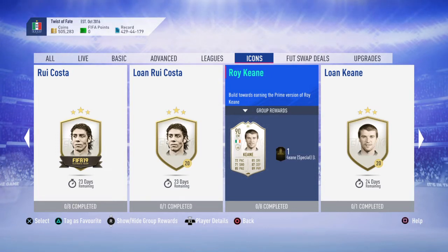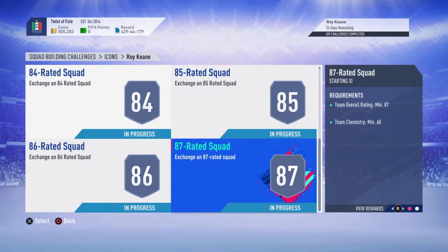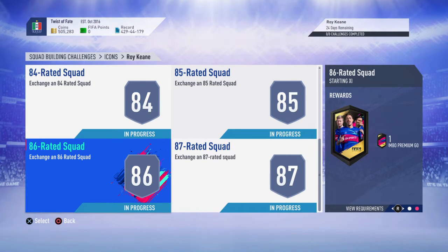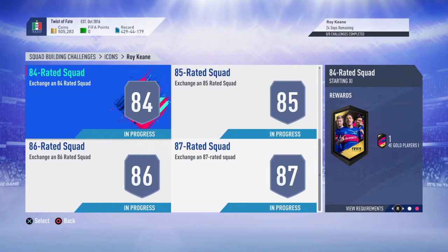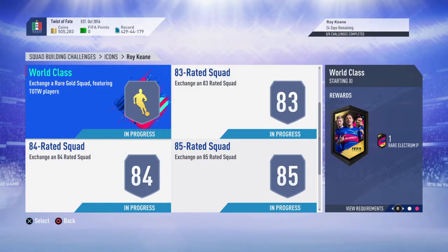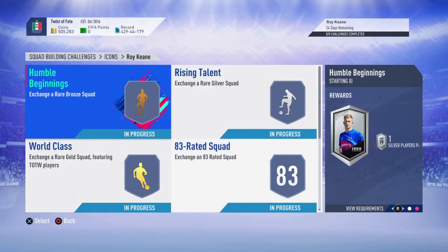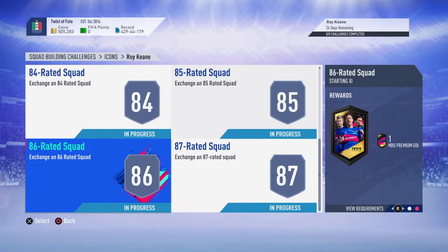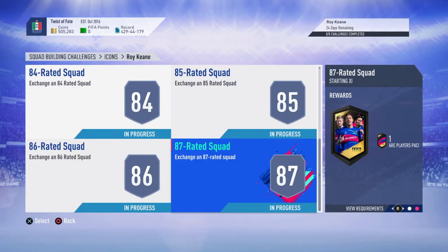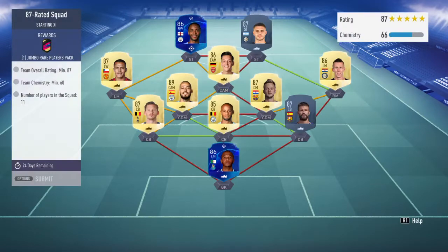Let's get into the Roy Keane SBC and see what we need to do. We have got an 87-rated squad giving back a 100k pack, an 86 giving back a 25k pack, an 85 giving back a 50k pack, an 84 giving back a 45k pack, an 85 with a 35k pack, a World Class, a couple of team of the weeks in there, and a rare electrum players pack which isn't bad. Then the two easy ones, not too bad for a prime icon. We'll go from top to bottom. I'm going to open all the packs - I wasn't going to, but we've got the road to the final cards in packs right now. I was going to save them for team of the year, but I want to get some of those road to final players.